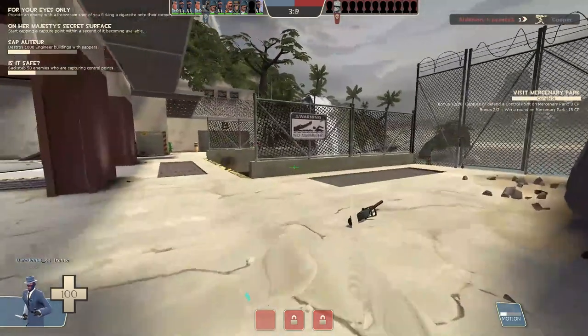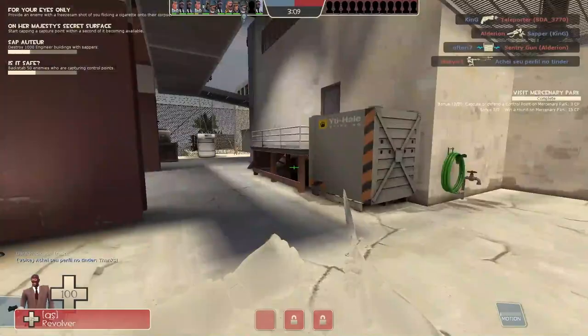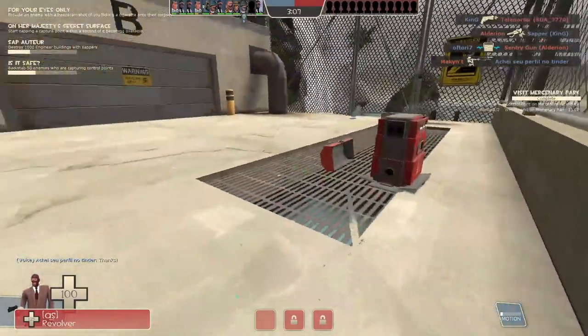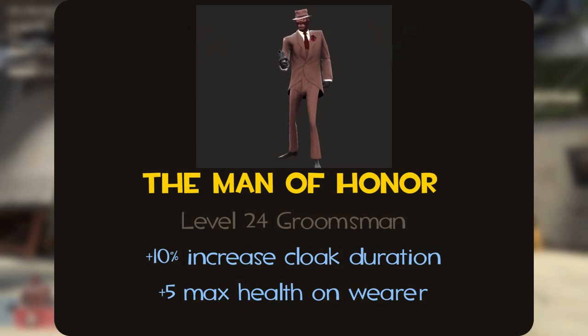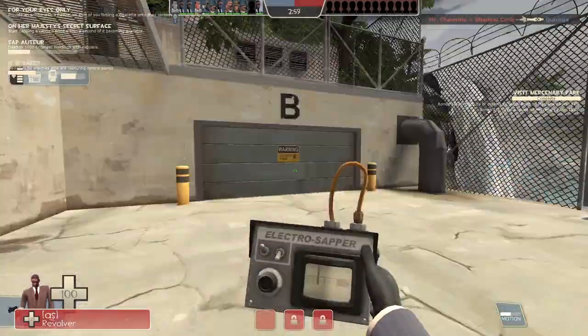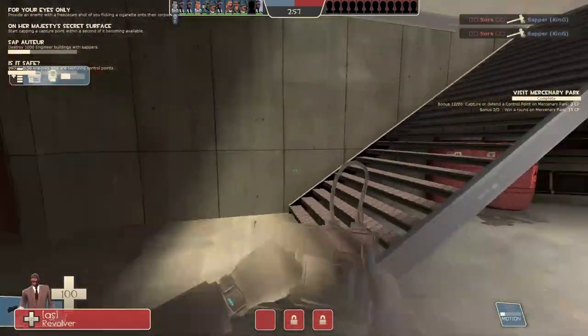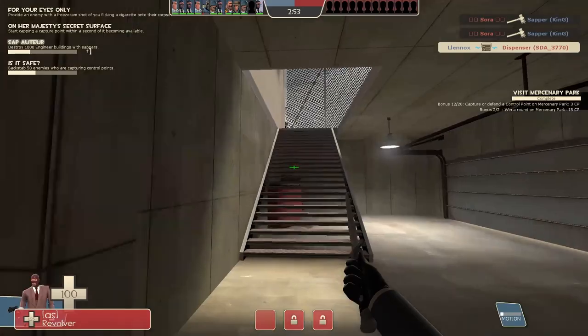Finally, we have the Spy with the Man of Honor item set. Releasing during the Uber update, this set uses the Enforcer, Big Earner, Casa Nostra Cap, and Made Man. This cosmetic set was hard to figure out what to add, but in the end I decided to go with a 10% increase in cloak duration and plus 5 max health on wearer. I don't have a whole lot of rhyme and reason to add these stats exactly — I just thought that these ones would fit the best. The set is based off of a wedding and being the Man of Honor there.